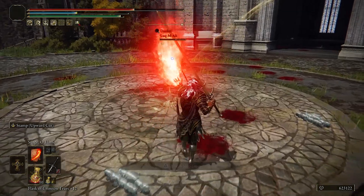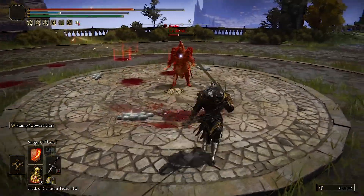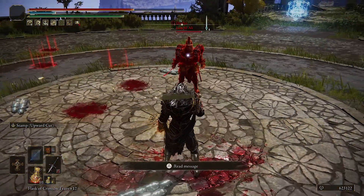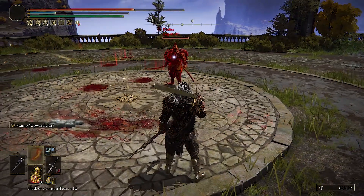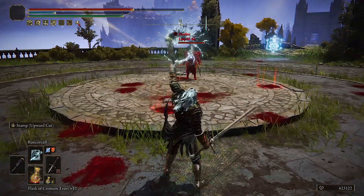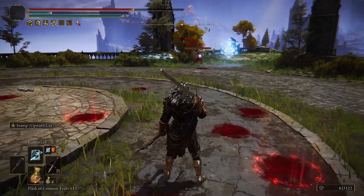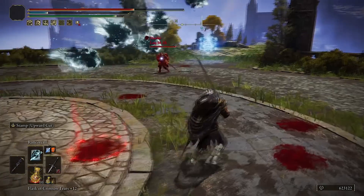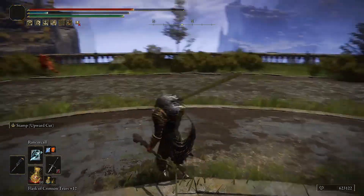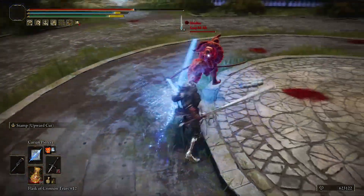This spell I always said sucked — you can now actually break people's stance with it. I made him flinch and he has the Bull-Goat armor set. The Rancorcall spirits now follow you longer, and when fully charged they move a lot faster and will actually chase the enemy.